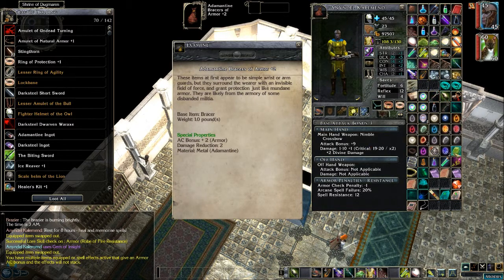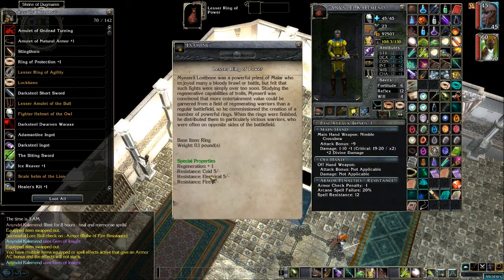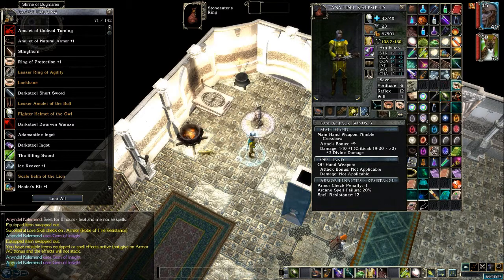We can sell the old ones. Two more shots — let's see what these rings are. Lesser Ring of Power: regeneration and elemental resistance. That's probably a good ring — I'm going to put that one on. Ring of Health — put that in there. Last identify: Stone Eater's Ring — stone to flesh once a day. I've got a bunch of stone-to-flesh scrolls so I probably don't need to worry about that.